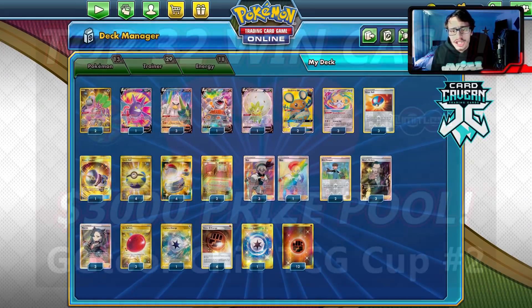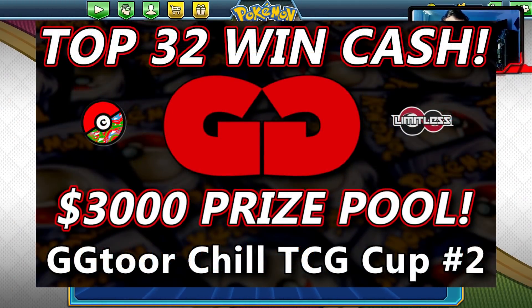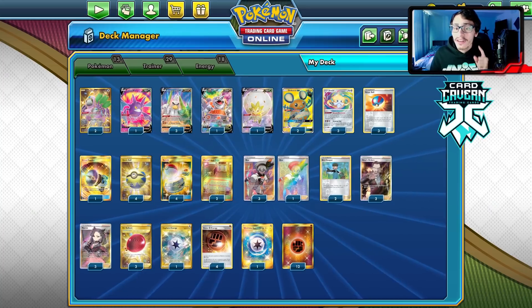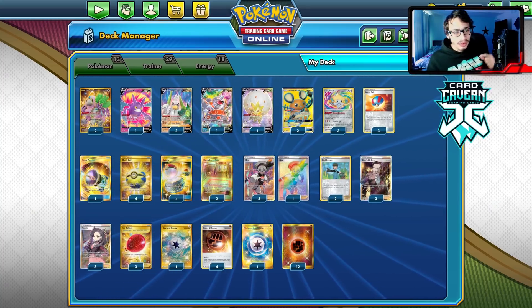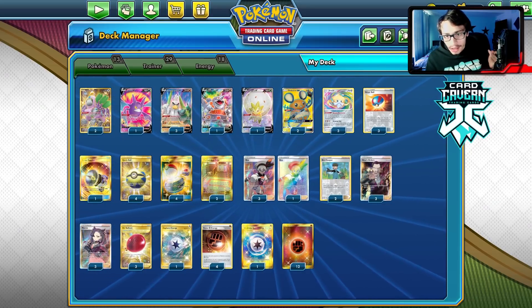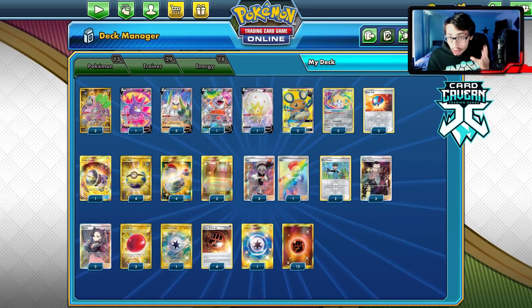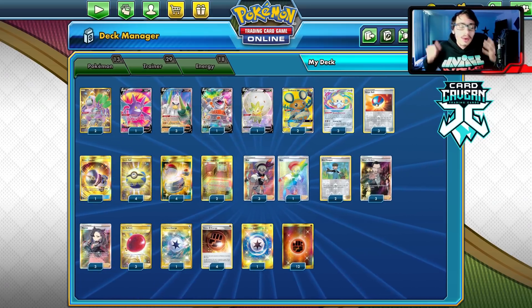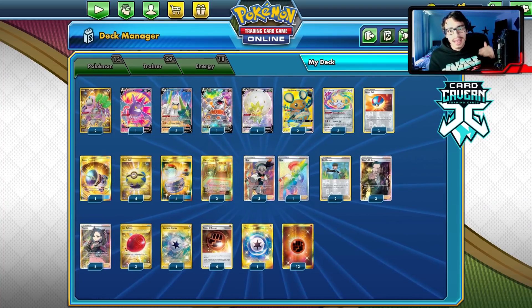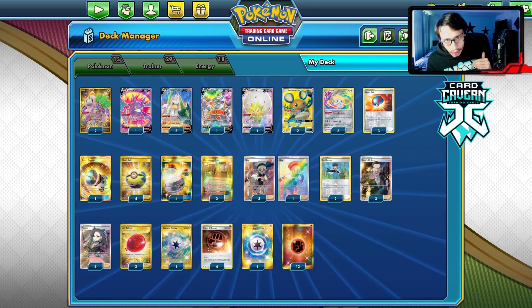Shoutout to GG Tour — there's a tournament coming up on December 27th with a $3,000 prize pool, casted by me and Azul. The entry fee is $10, but if you use referral code LDF5 you can get in for $5. It's worth it because the top 32 gets paid out. Link down below to sign up on the Limitless site. Use referral code LDF5 when you sign up.